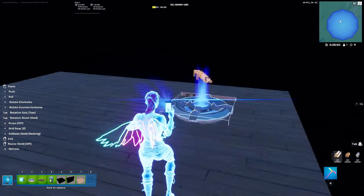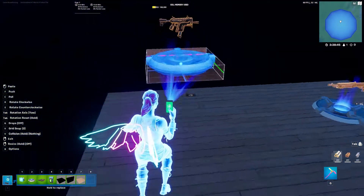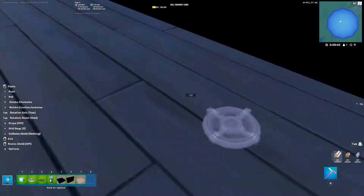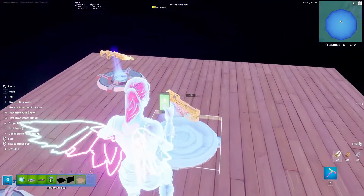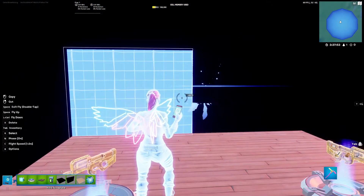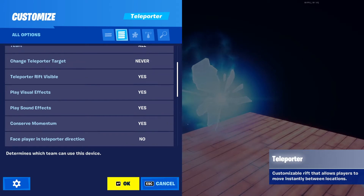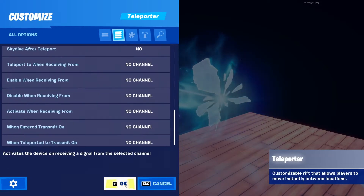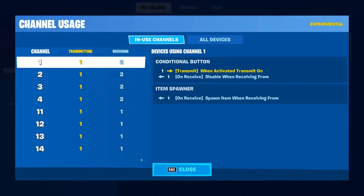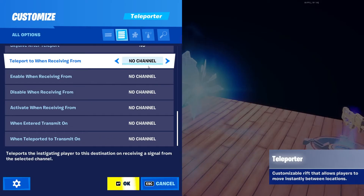Now place your item spawners inside this room — any order, it doesn't matter, they just all need to be inside. Then place down the teleporter and set these to none, none. Find a channel you aren't using in your channel browser — for me that would be channel 5 — and set teleport when receiving from channel 5, or whatever channel you're using.